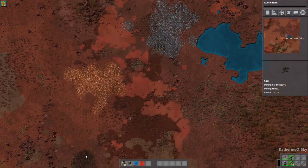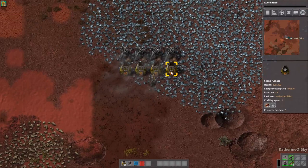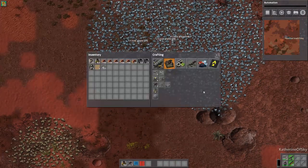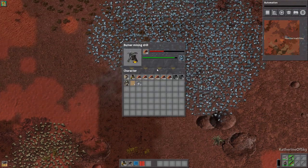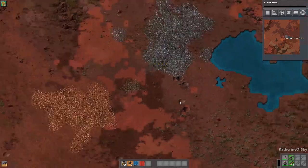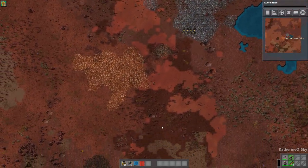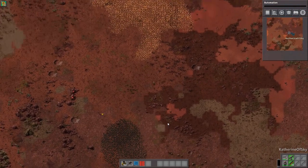Our coal is way, way down here — that's okay though, it'll be fine. One thing I have observed in this particular mod set is that you really need to have space. We're going to have a massive liquid bus. We're also going to have a pretty decent main bus because there are many, many products.